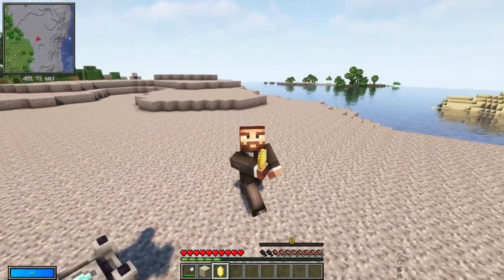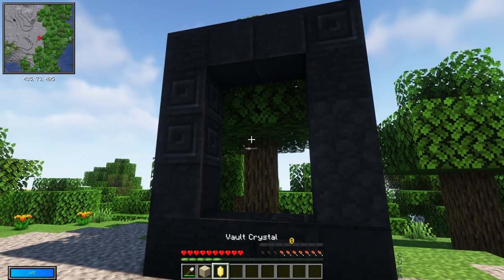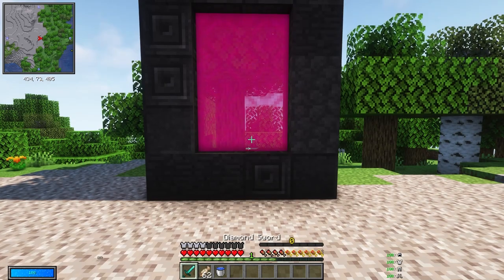Give the Vaultar a redstone signal and watch as you create your first Vault Crystal. Congratulations! You're now ready to run into your first Vault. Create a Vault Portal using the Vault Stone that you mined earlier, and activate the portal with your new Crystal. Get some food, some decent weapons and armors, and prepare yourself for your first run into the Vaults.